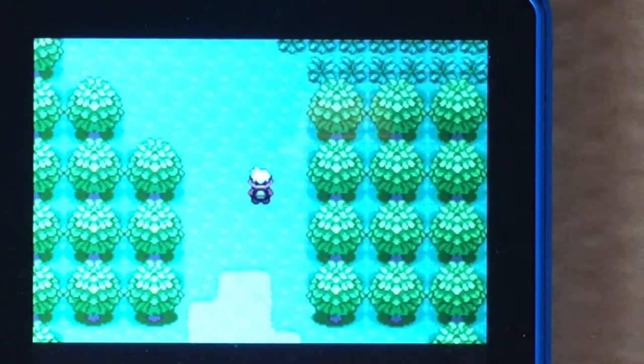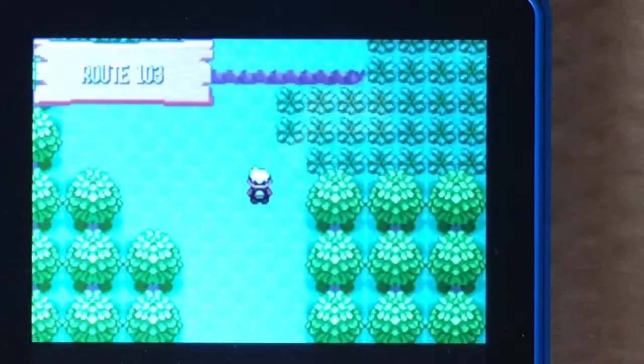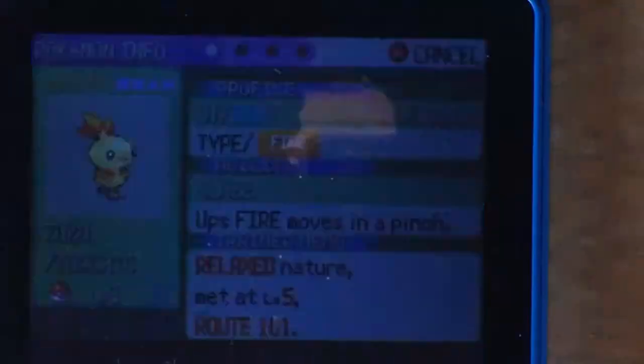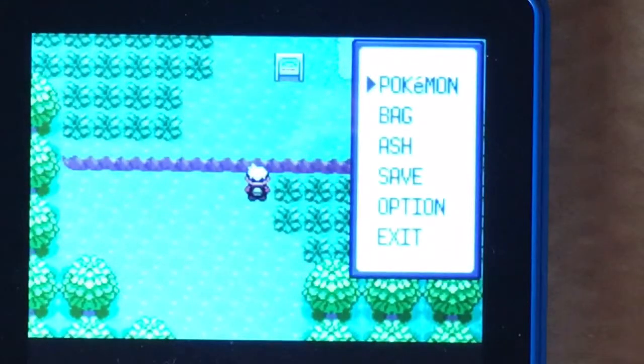First, you actually want to go to Route 103 and you want to only have one Pokémon in your party — as you can see, just my starter. Next, you want to have a trainer ID with two of the same numbers.